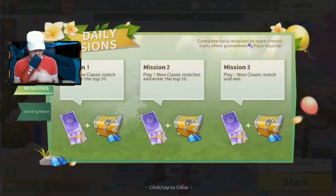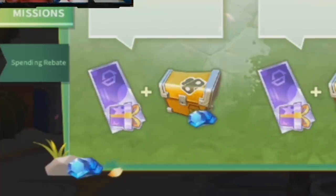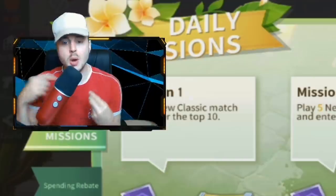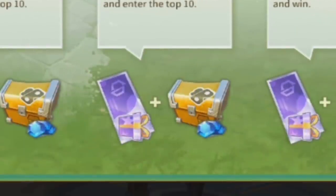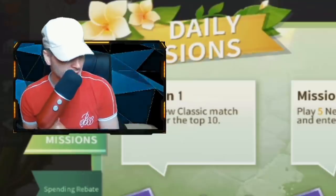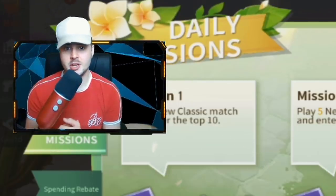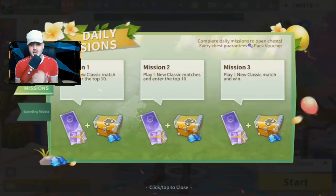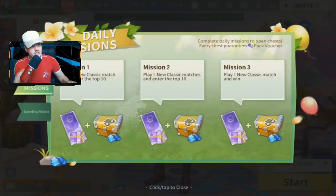First and foremost, the Springtime Event missions: Mission One — play a new classic match and enter top 10, and you get a diamond crate and a coupon for some skins. Mission Two — play five new classic matches, enter top 10, get another diamond crate and some coupons. Mission Three — play one new classic match and win, which gets you another diamond chest and coupon. Make sure you complete those to get some free skins.